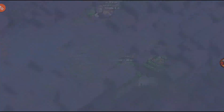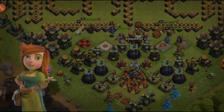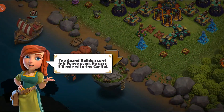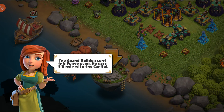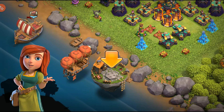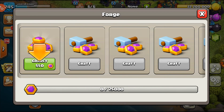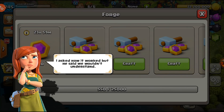Going back home — you can see 'Capital: Build Together.' The Grand Builder sent this forge over to help with the capital. He sent over this building which I'm seeing for the first time. Each day it will make capital gold and you can collect it by tapping. Let's collect it. He explained how it works, but said we wouldn't understand.